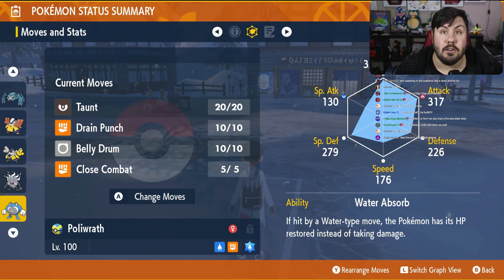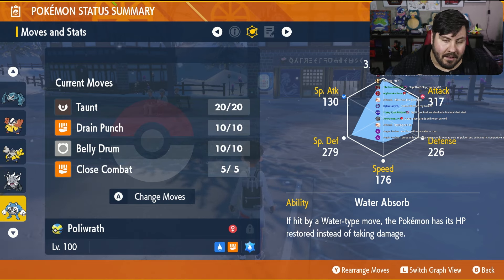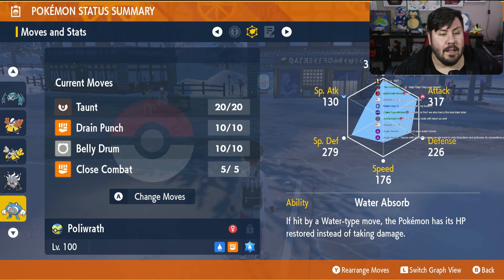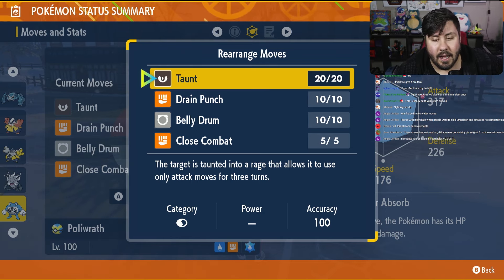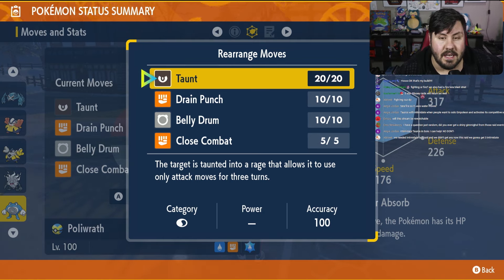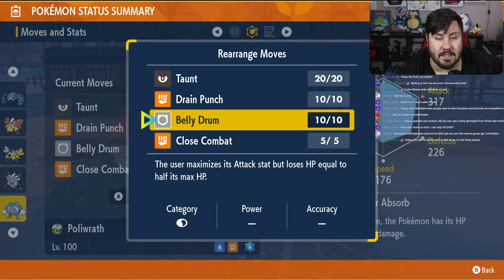That means we take no damage from Water type moves. We resist Ice and Steel type moves, and the only thing we really have to worry about is Air Slash. Because our Special Defense is so high, we take next to no damage from it. The moveset on this guy is as follows: Taunt in slot one, in case Empoleon uses Iron Defense, Agility, or anything like that — turn one we have the option to shut that down, especially since we outspeed Empoleon with Poliwrath. Then Belly Drum, just like we've used on Iron Hands and Hariyama in the past.